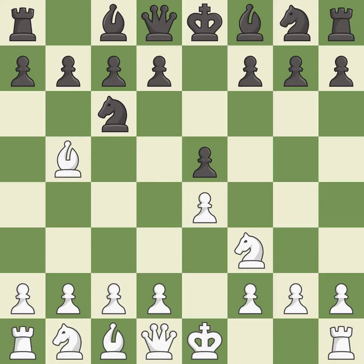The Ruy Lopez opening develops the bishop to immediately attack the knight on c6, the lone defender of the e5 pawn. Nf6 develops the knight and attacks the undefended e4 pawn.